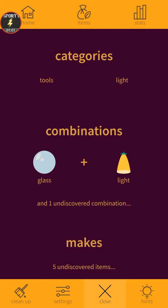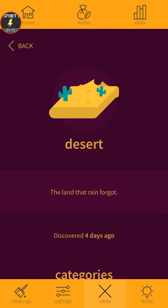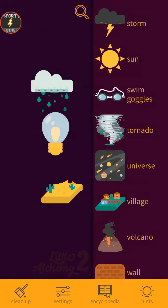Then let's see how to do light bulb — glass and light. Then desert: desert is the land that rain forgot. It's sand, and sand makes desert. Oh wait, what if it doesn't make desert? Nothing... but never mind.